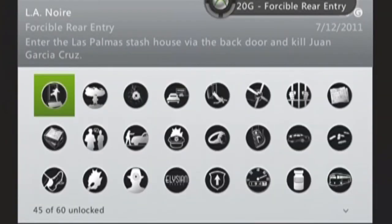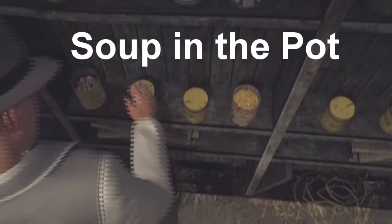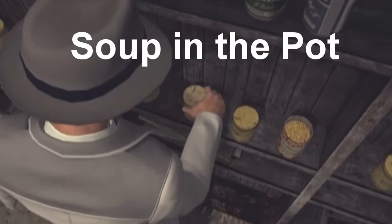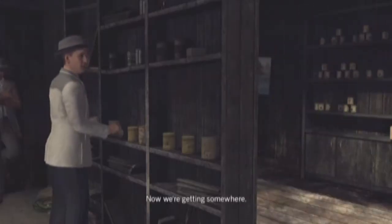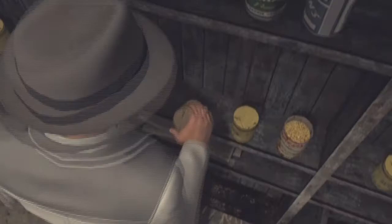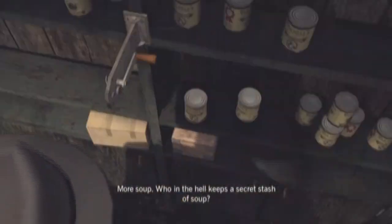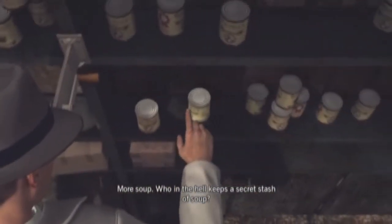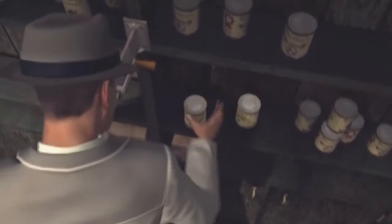The second achievement is 'Soup in the Pot,' which requires you to open both soup cans in Guan's stash. Right here is the stash room. Click that can to open it, and you can see the bookshelf opens up like a secret place — it holds all these secret materials.